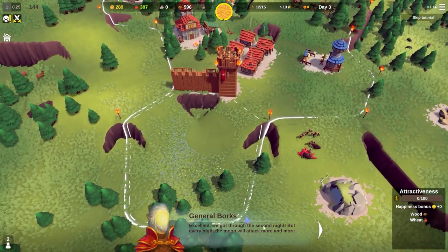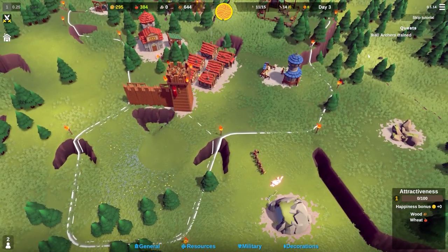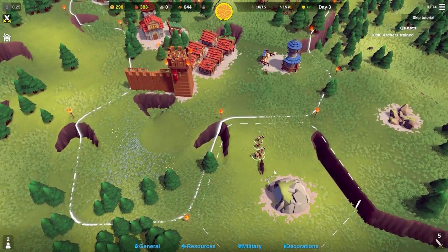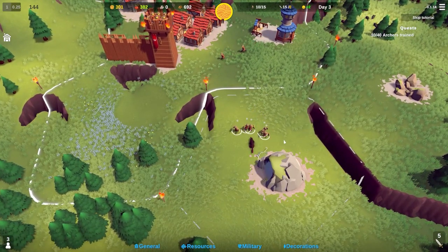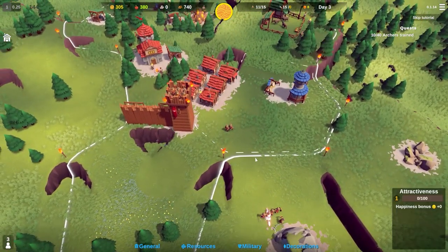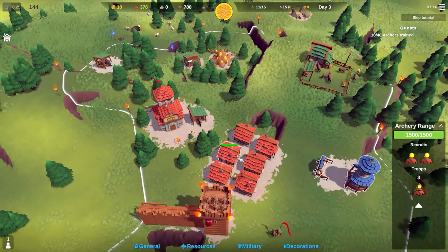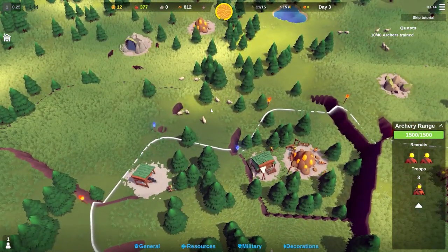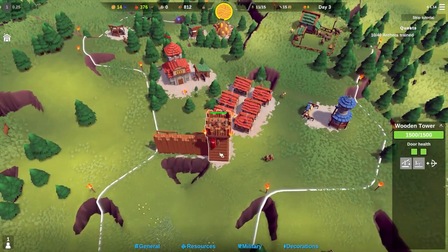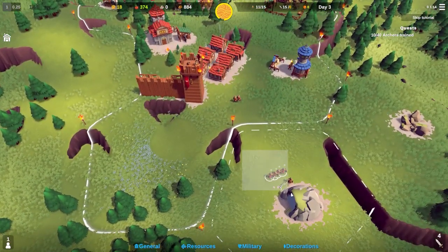I'm going to buy this territory and get a farm going. We need to train archers - quite a few more. I'll set three on the go. The defence point is up at the top, so I'm going to remove the guys from the tower and send them over there. There's no point occupying the tower if no one is attacking from that direction.